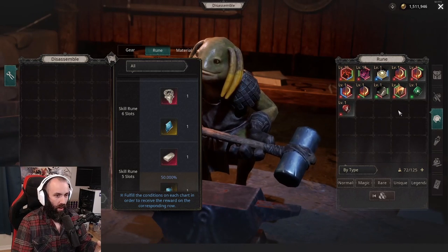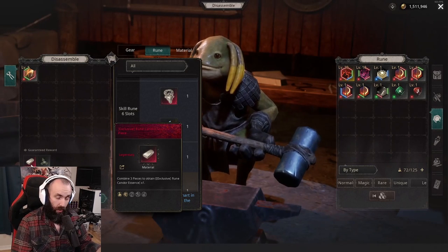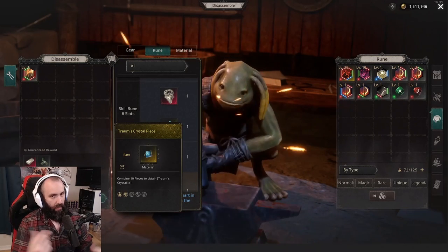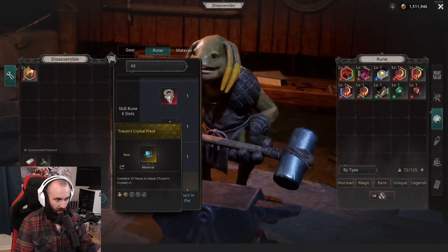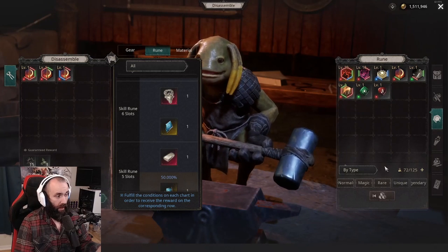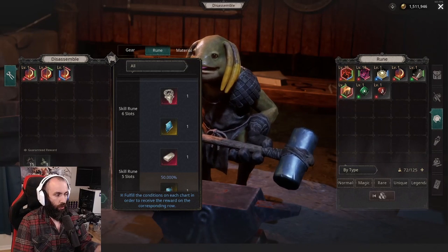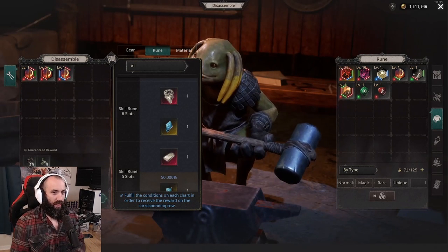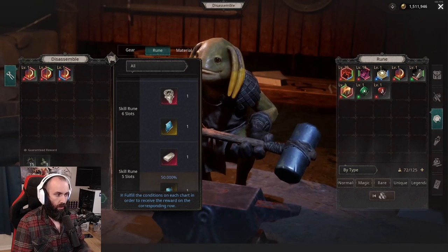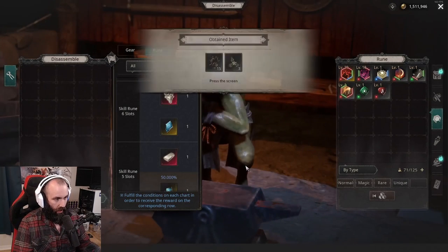For a five-link rune, you can see right there you get a rune of condor essence piece — you take three to combine into a condor's essence — and there's a chance for a bonus Throm's crystal piece, of which you need 10 to make a full one. For four links, which we now have three of, we're going to get back 15 rune birth essences total.